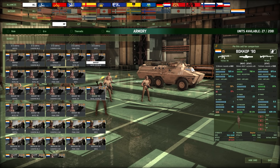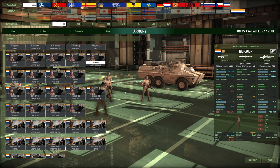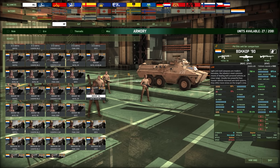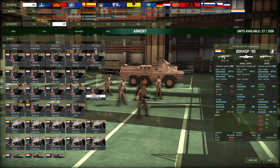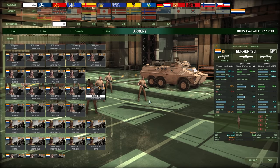Then we have the Bokkop 90. The Bokkop 90 gets a 5.56 and — whoa — that is a weird launcher. It has 23 AP and 60 accuracy. That is a pretty nutty launcher for 5 points more — you get a whole big upgrade. It doesn't look like they get any different transports, but the fact that these guys come with a launcher that looks like something you'd see in Starship Troopers — I've never heard of the FTS or FT-5 — that thing looks nuts. 23 AP and 60 accuracy is pretty awesome.